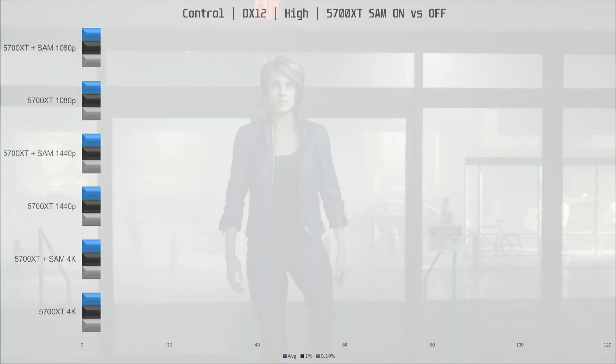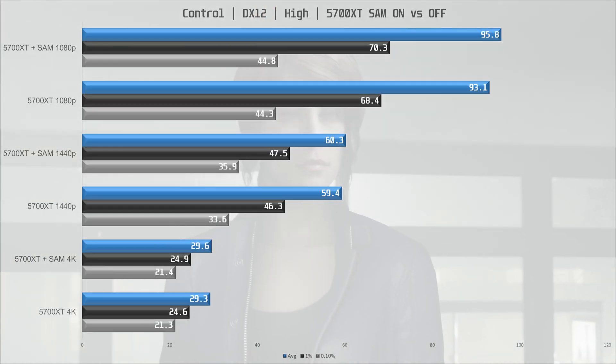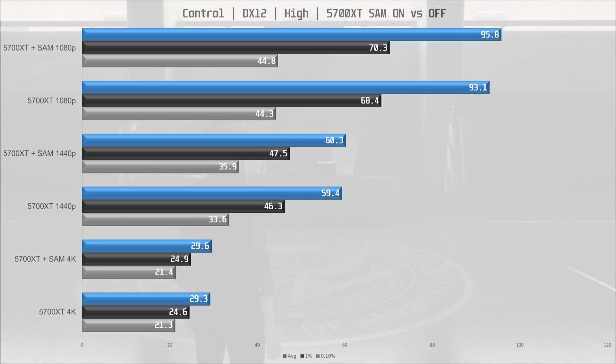Moving on to Control — there is a minor increase at 1080p which could just be variance, and at 1440p and 4K there is no benefit in running SAM. But again there is also no downside in running SAM, which is also important.